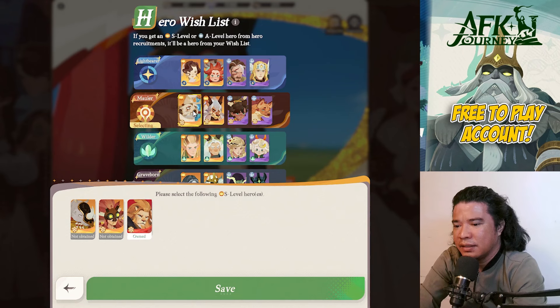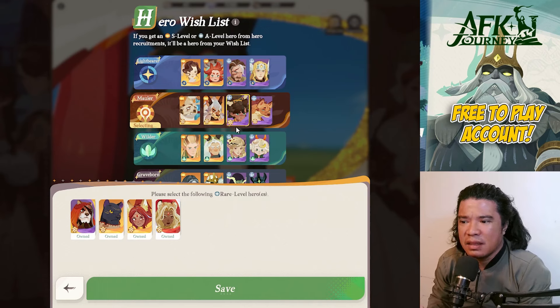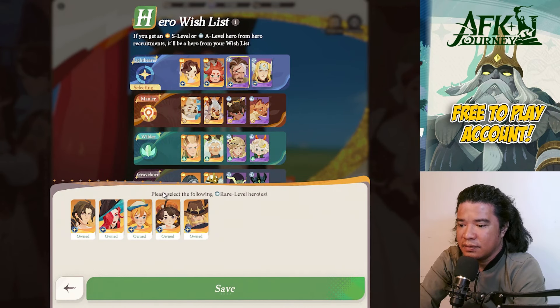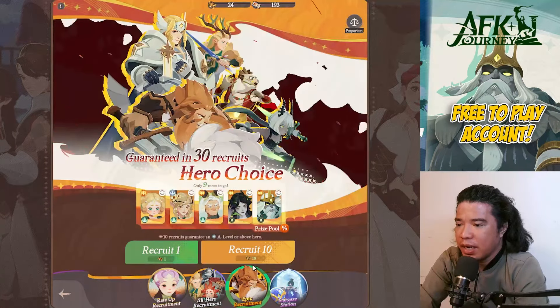We have Shakir, Smoke, and Murky. I'll improve my Smoke and Murky to Supreme — I would suggest getting your best hero to Supreme ascension. My OD here is already at Supreme. I think I need Coco here, and we have Veila. I think I need Marilee instead of Lucius. Let's save that guys, and next on our epic recruitment.